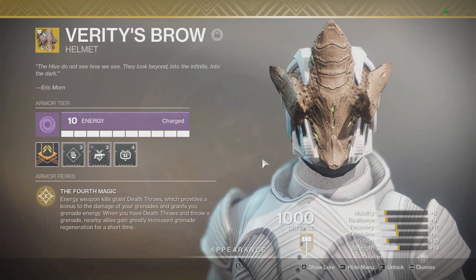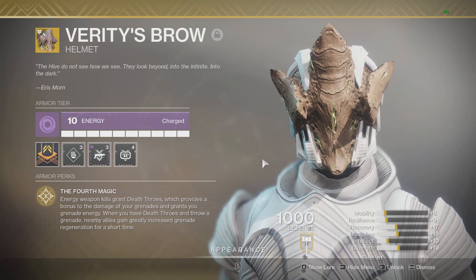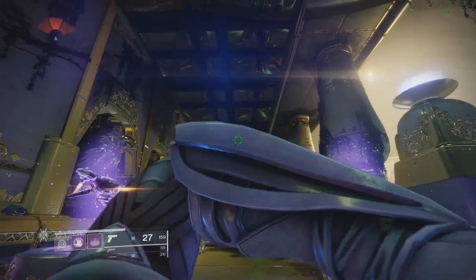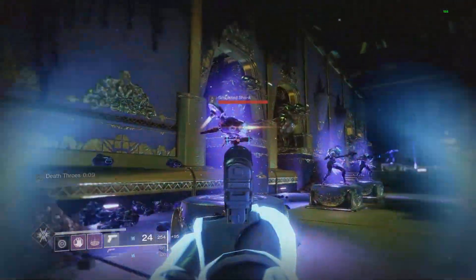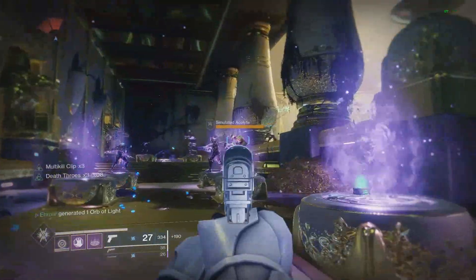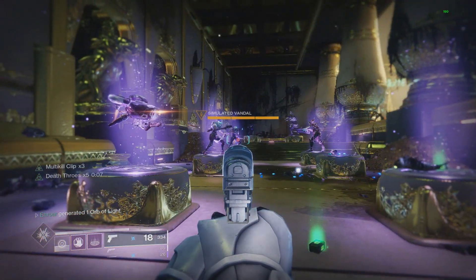So in this video, we're going to be breaking down exactly what these changes are, and we will also be going over three really good builds with this, one for each subclass on Warlock. So how does this exotic even work? Whenever you get an energy weapon kill with this exotic on, you get Death Thrones stacking up all the way to x5. The perk lasts for 10 seconds, and every single time you get a kill, it refreshes that 10 seconds, just like a perk like Rampage.